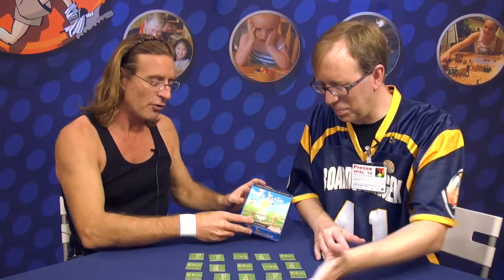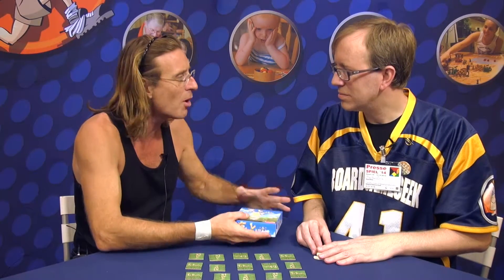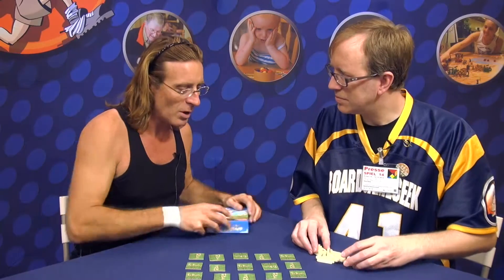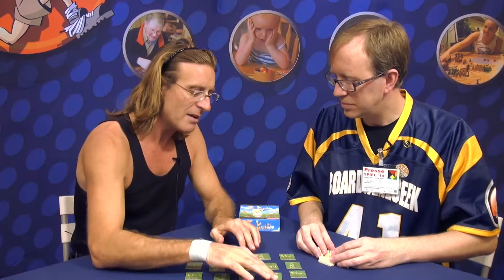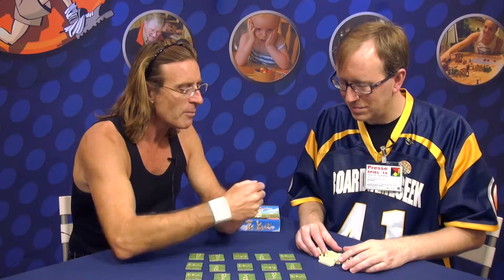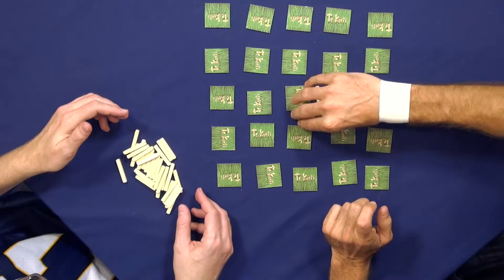The game is set up in a field. The cover art is real, but the final box will be a two-player format, like the Cosmos format — a square box. It's an asymmetrical game: one player plays the shepherd, and the other plays the sheep. The shepherd always starts the game and places two barriers anywhere on the map, between spaces or on the side. They don't have to be connected. The objective is to lock in the sheep.